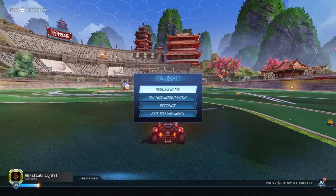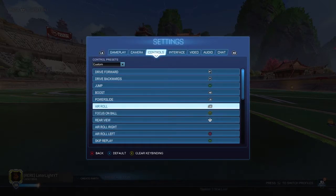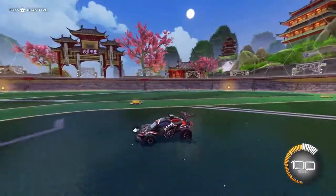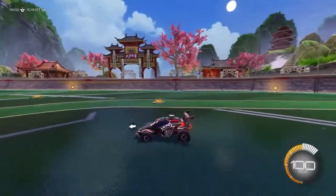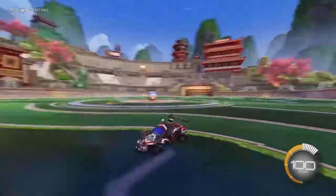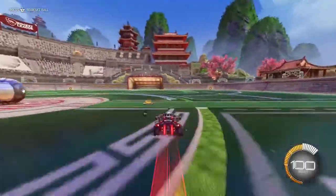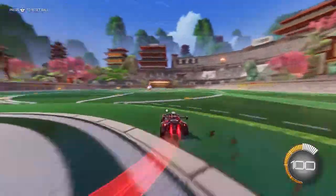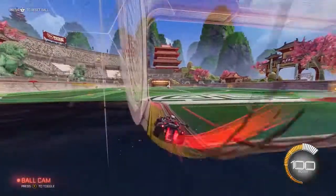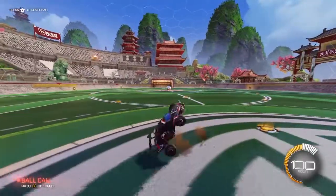The third step: I would recommend you bind air roll right or air roll left to a button because it's kind of hard to do with just normal air roll. Once you stall, you want to air roll. So the full sequence is: backflip, stall, air roll. You don't want to do it too high — you want both wheels to land on the ground. Once you get the motions down, you'll be doing it perfectly.